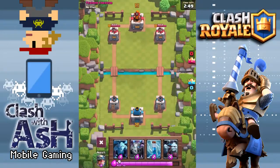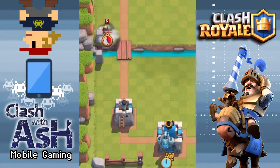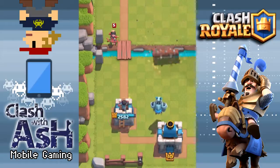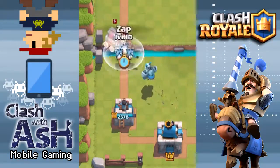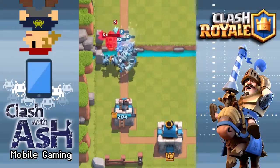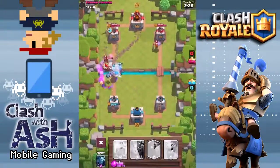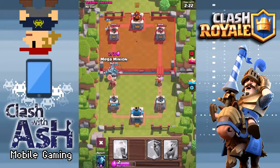It's a tanky and high DPS flying unit that's low in Elixir cost. It's a really powerful card. Let's go ahead and take a look at him on the training arena and zoom in here for a closer look. You can see he's pretty slow moving — all that armor definitely weighs the poor fella down a little bit. But once he gets to his target, he unleashes some serious damage. He fires faster than a Mini P.E.K.K.A. swings, but he does about half the damage of a Mini P.E.K.K.A., just to put it into perspective.